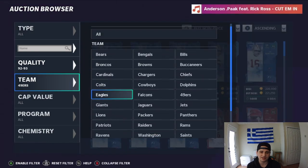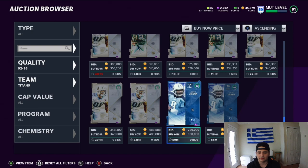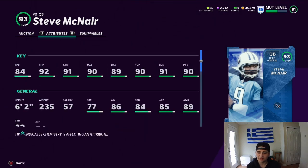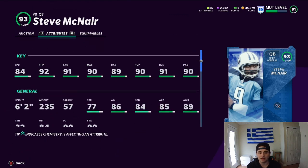Now let's look at Steve McNair — I believe he's on the Titans, yep. This 93 Steve McNair is a field general. He's got 84 speed, 92 throw power, 91 short accuracy, 90 mid accuracy, 89 deep accuracy, 90 throw under pressure, 91 throw on the run, and 90 play action. Power this card up and it's the best card in the game. You've got good speed, great accuracy, great throw on the run, and great throw under pressure. Put some quick draw on him and this card is easily the best quarterback in the game.